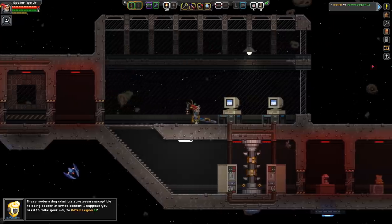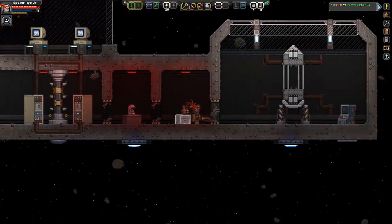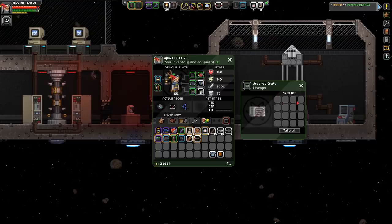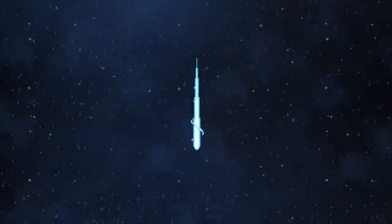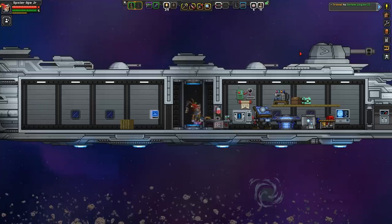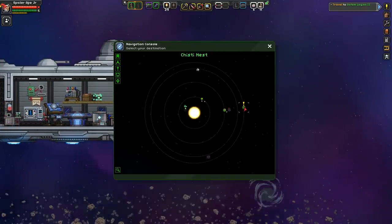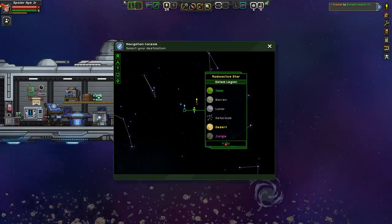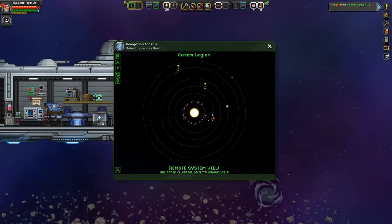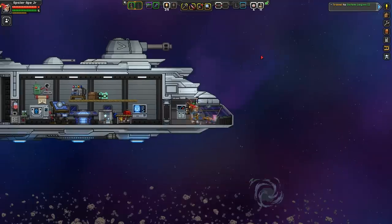Let's go to Otum Legion 2, but first let's quickly grab some stuff. There's a teddy - grab some of that for future crafting purposes. Let's waste their electricity, the dirty criminal scum. So that didn't seem very different to normal. We've got to go to a different system - Otum Legion 2. That should speed things up.